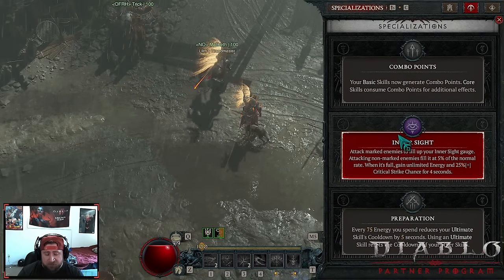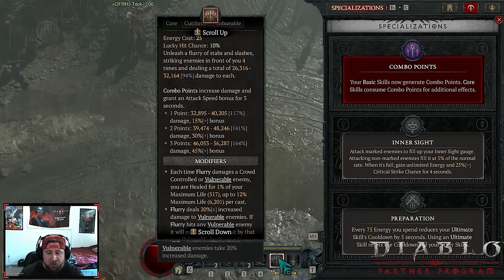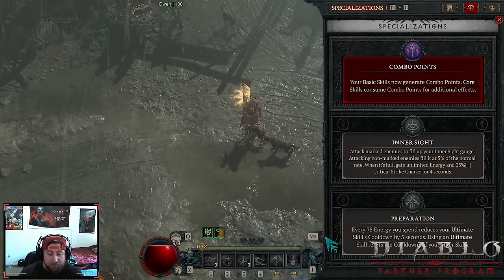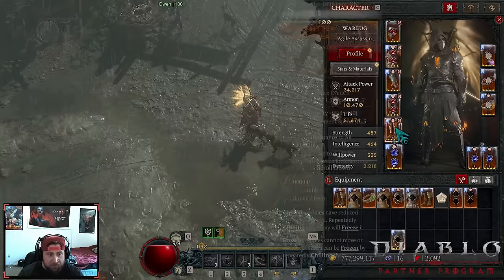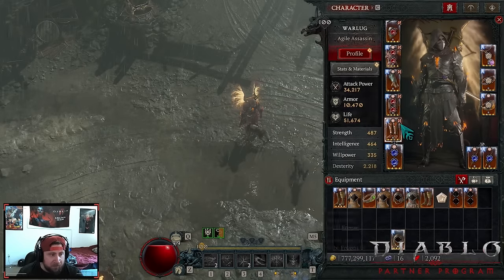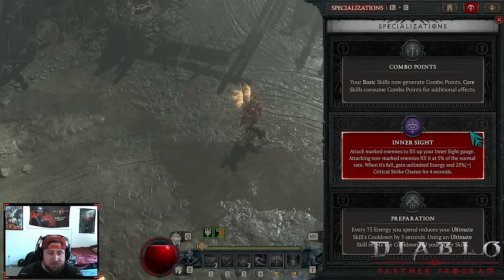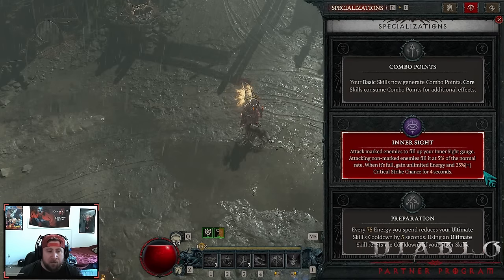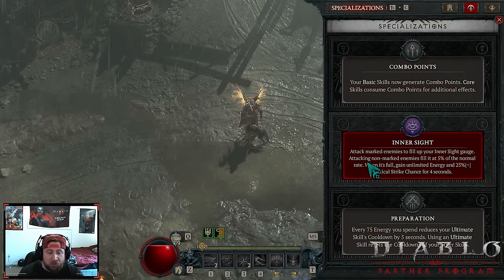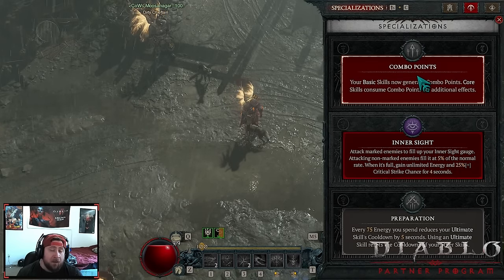For our specialization we're doing Inner Sight, though there are a couple options. I originally started with Combo Points because when you activate Flurry you get 45% increased attack speed, allowing us to cast Puncture faster, which resets our evade cooldown since our boots reduce evade cooldown by 1.5 seconds on attack. Inner Sight is nice especially against bosses — when filled you gain unlimited energy and 25% crit strike chance, letting grenades explode for even more damage. You could do either one — I've been playing with both.